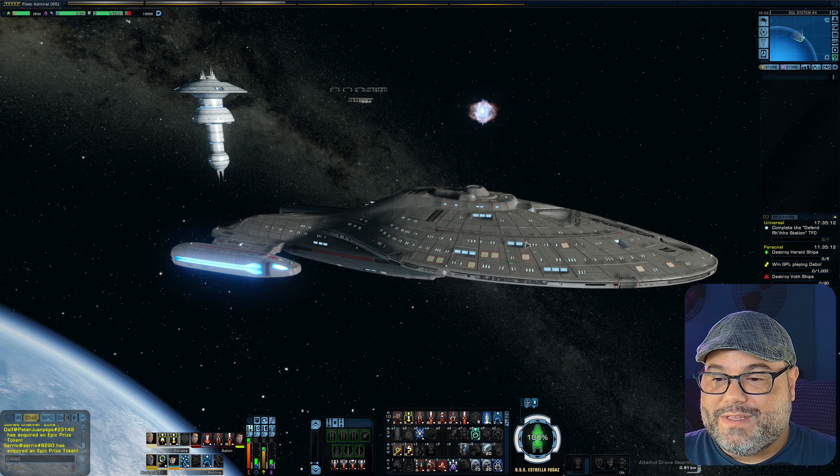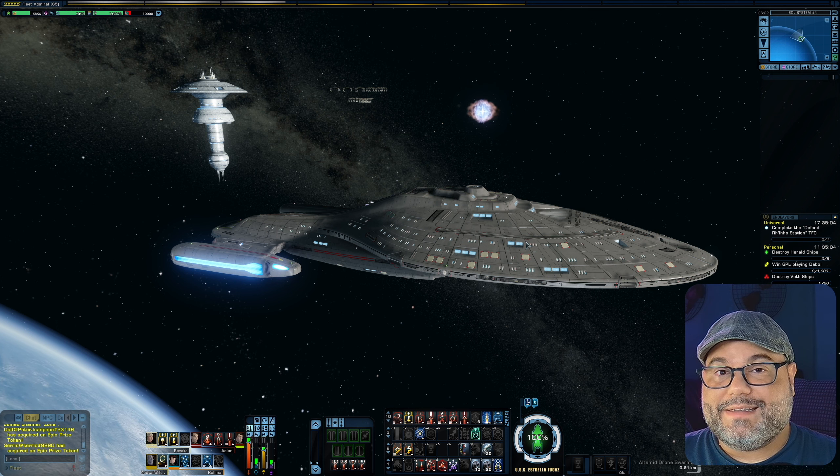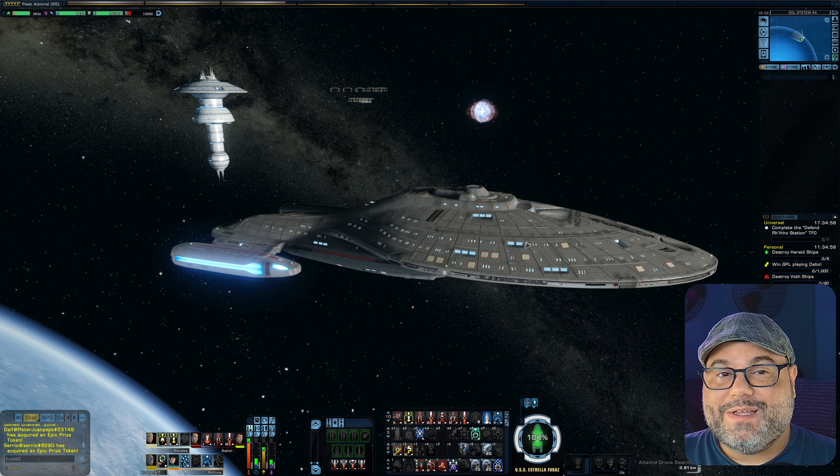Tell me — what are you most wanting to play around with that has to do with Star Trek Prodigy in the game? Do you want the melanoid slime worm, or perhaps one of the really cool phasers? Leave it down in the comment section below and let me know.